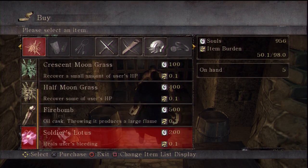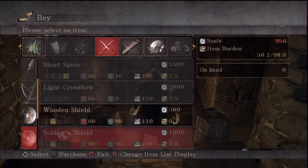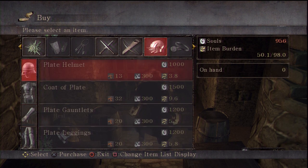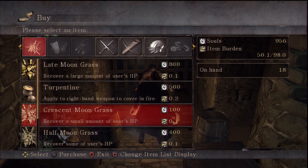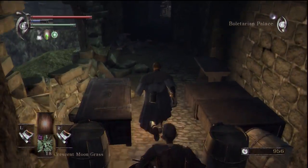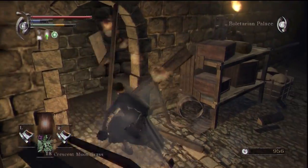I wanted to see if this guy was selling anything decent — he's not, that's why he looks so filthy; no one wants his stuff. Although you can get the plate armor from him, but it's very heavy. Just don't bother killing him if you want white world tendency, which I do.